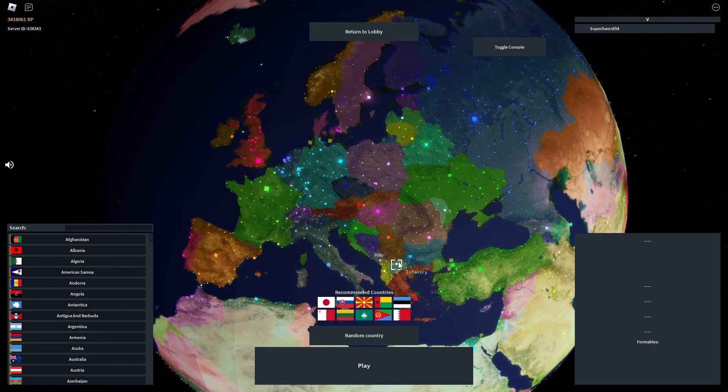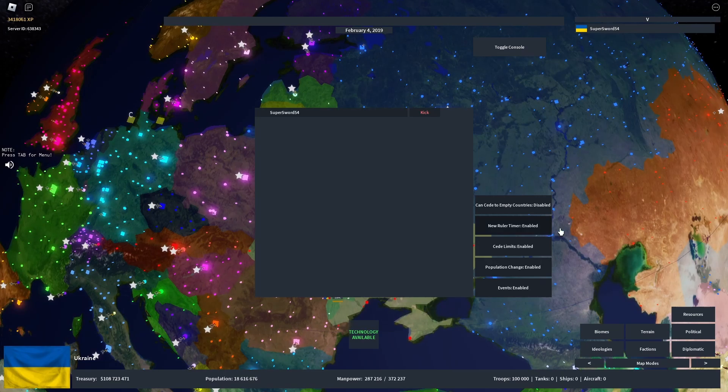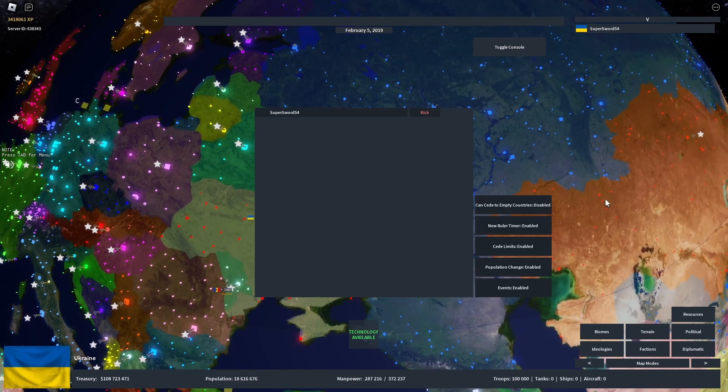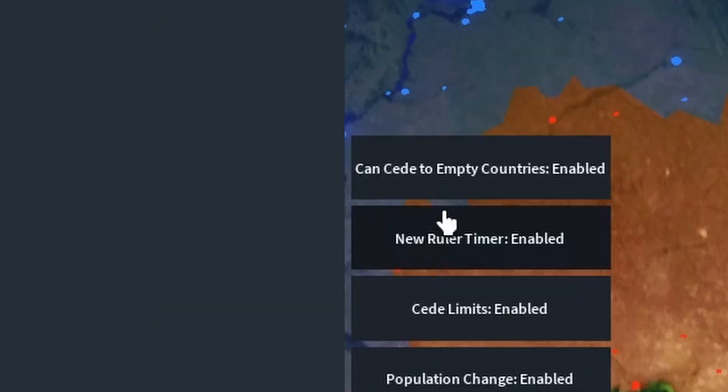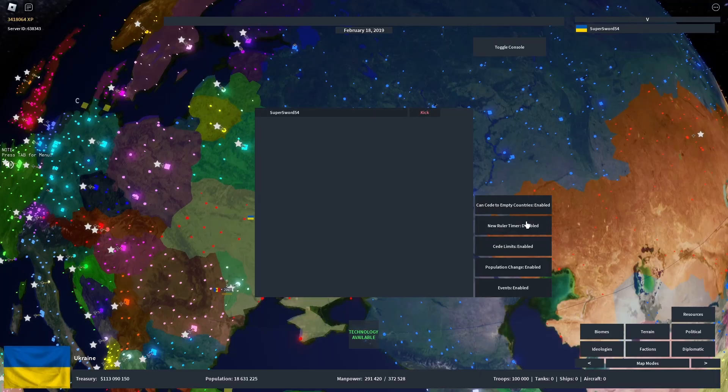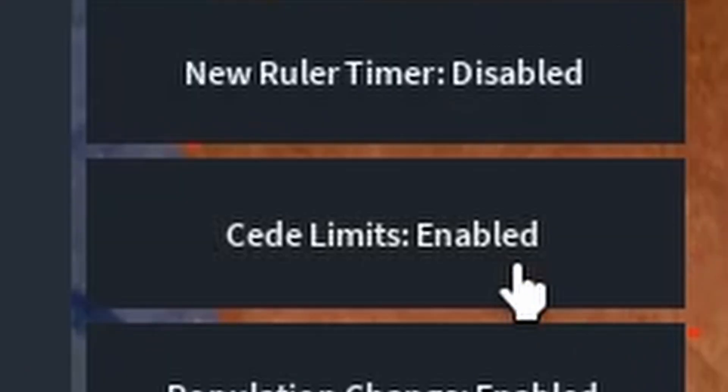There are three buttons you have to turn off for this to be a really smooth, easy map editor. You see where it says 'can see to empty countries' — you want that enabled. 'New ruler timer' — you want that disabled. And finally, 'seed limits' — you want that disabled as well.